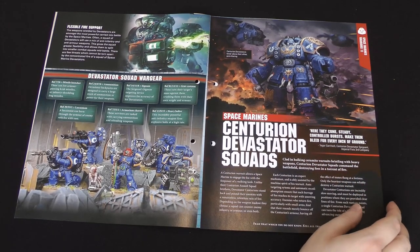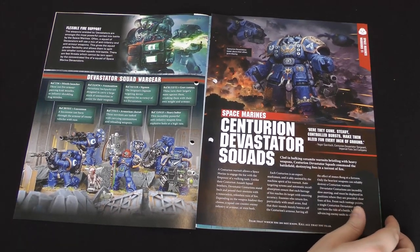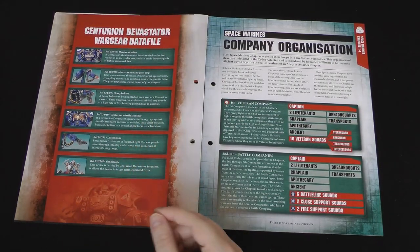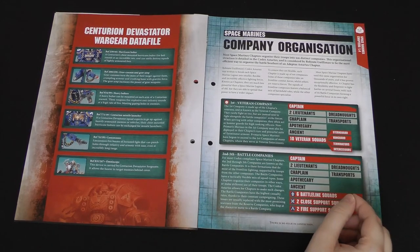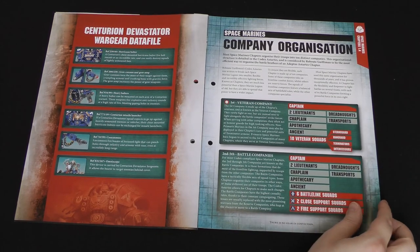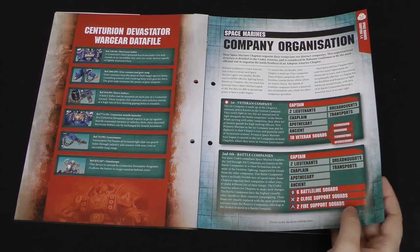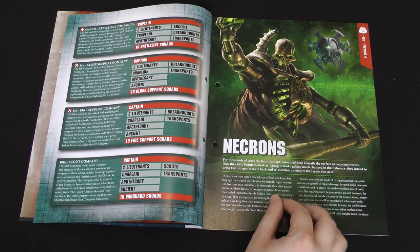Then we have some Turian Devastator squads who are Centurions but are more long-ranged — it gives you an overview of some of the weapons they have, so again heavy bolters and lascannons and that sort of thing. Then we have the company organisation for each of the 10 companies that make up an entire Space Marine chapter and the kind of command structure and each one's specialisation.